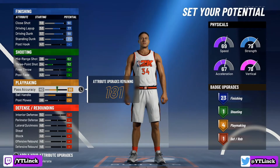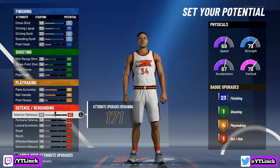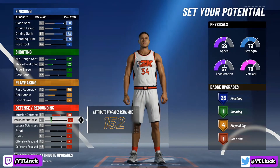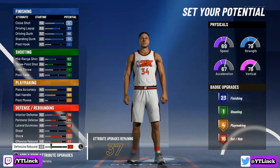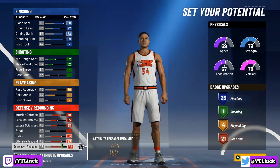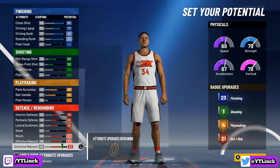We're not actually going to max out our pass accuracy, because we still get four playmaking badges. Now, next up for the defensive and rebounding badges — this is the big one. We're going to max out the interior defense, put our perimeter defense all the way up to a 65, max out lateral quickness, max out the block, max out the offensive rebound, and max out the defensive rebound, to give us a total of 21 defensive and rebounding badges. Ladies and gentlemen, that gives us a total of 49 total badge upgrades.